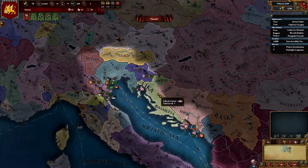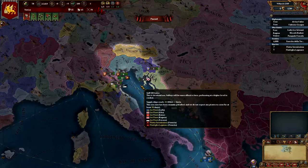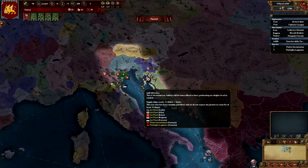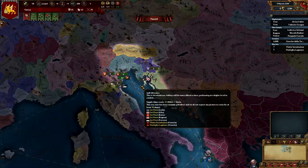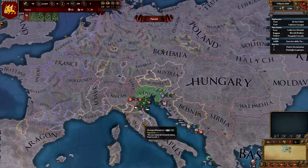Welcome everybody to my Venetian, or Venice, Europa Universalis 4 playthrough. The mod I installed is Veritas et Fortitudo. You can find the mod on Steam - just open the Steam Workshop, look for the most popular of all time, subscribe, and it automatically installs and updates for you. Very simple.